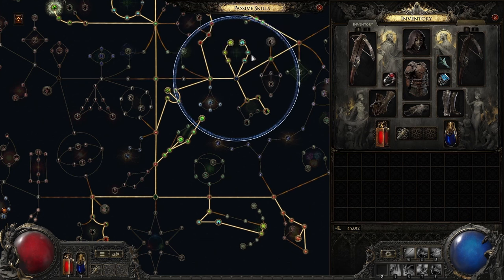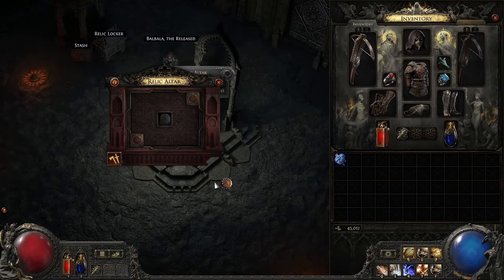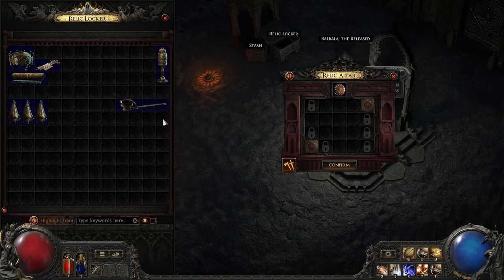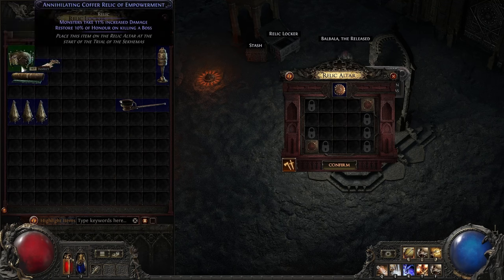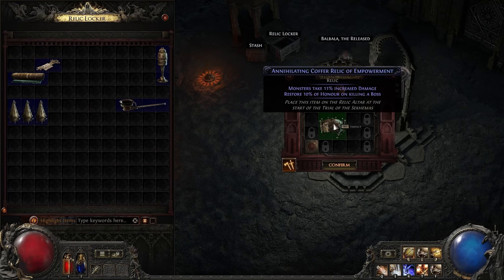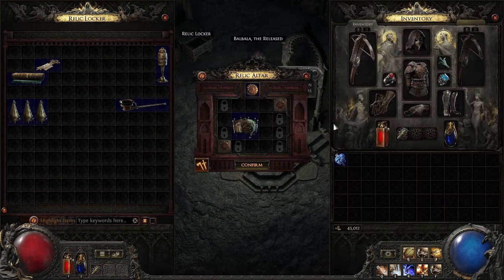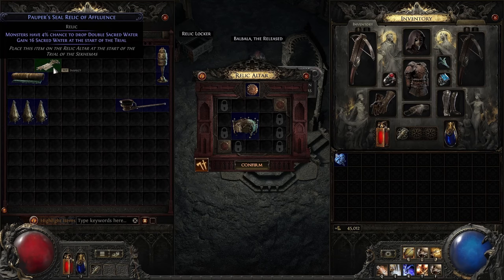There are also unique jewels available with very interesting effects, but you will have to find those for yourself. In order to push further into the Trial and uncover the secrets of the Maraketh, you will want to take advantage of its progression system: Relics. Relics are items that can be placed in the Relic Altar as you start the trial. They give special bonuses that affect the trial, making it easier and increasing its rewards. Of course, you can craft these with your currency items, making them even stronger.